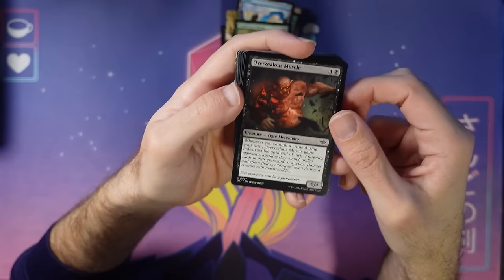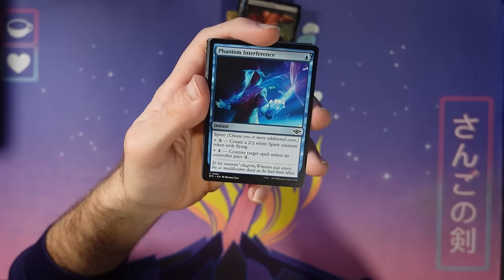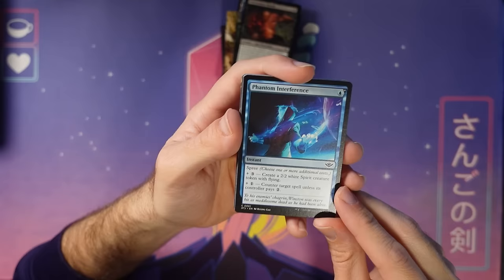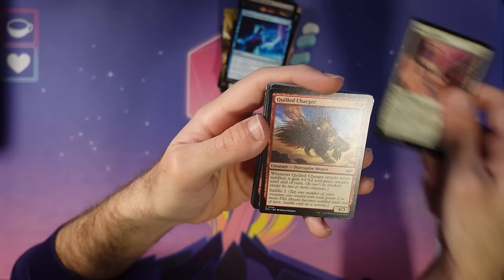Phantom Interference — another one I've enjoyed playing with a lot. You can either play it as a Quench or make a two-two, and ideally if things go well do both: five mana, make a two-two, counter a spell unless they pay two. It's like a common Mystic Snake, sort of — it does have flying. I love this card. Another Mystical Tether and Quilled Charger — we've seen a lot of the commons at this point.